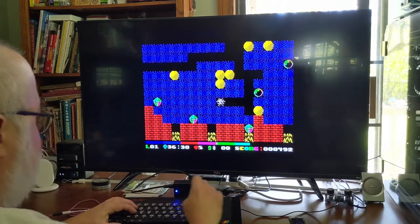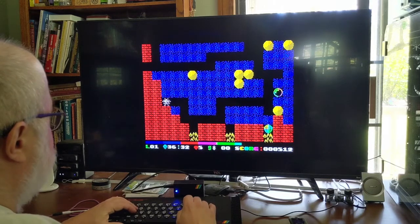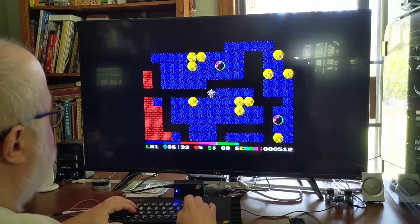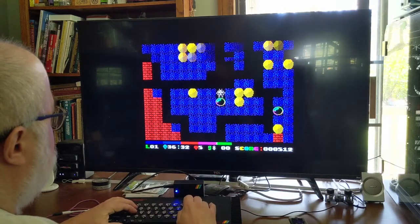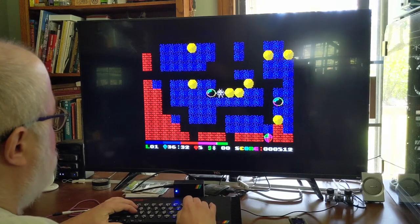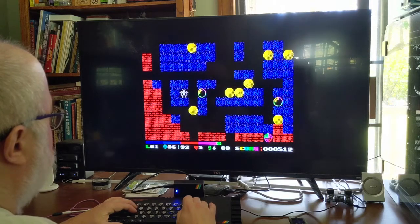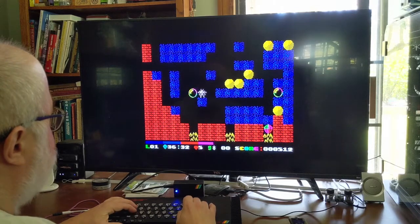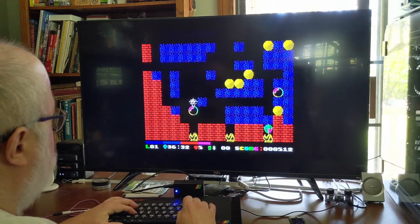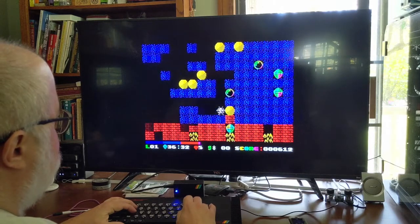These little things down here look like flames, so let me collect these first. Maybe I'll push that bubble over them. I pushed the bubble over the flame - put out the flame! Bitchin'. Can I move that rock? Oh no, now it's covering that thing - I'm screwed.